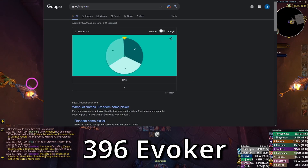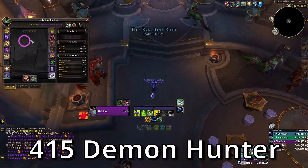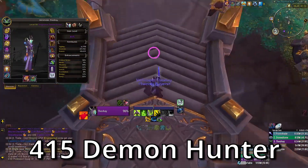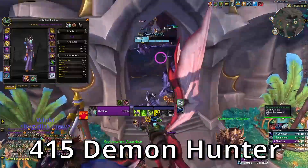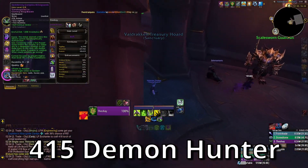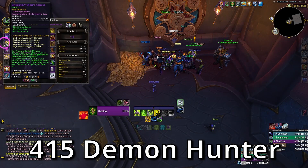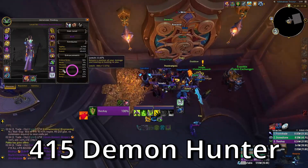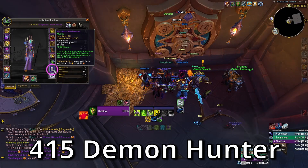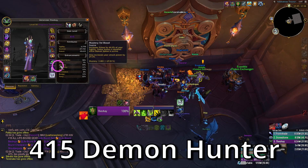Next up is the Demon Hunter at 415 item level. I crafted two new pieces of gear last week: a 418 belt and a 418 ring. What I really want most here is 424 shoulders from tier, 421 Storm Slash, and some really good trinkets — getting a 421 icon would be best in slot. Getting a 411 Grief Torch would also be great.